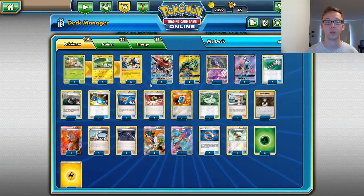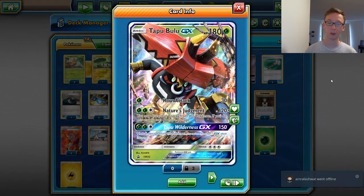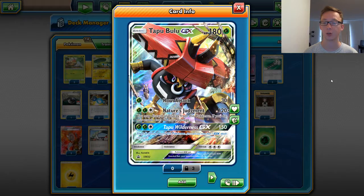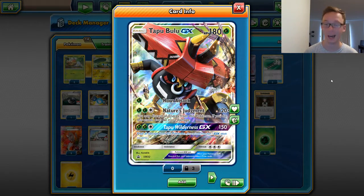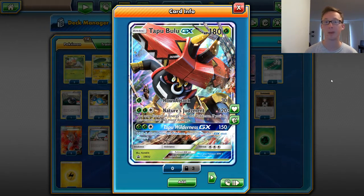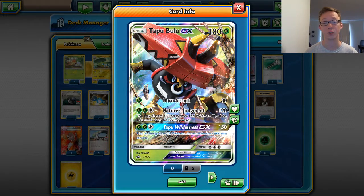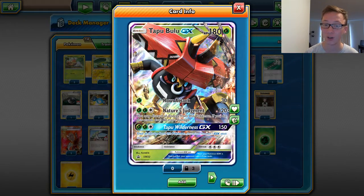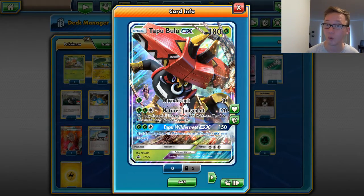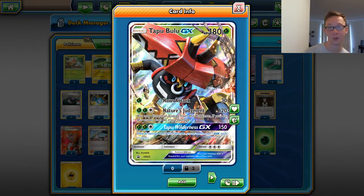We're running a 3-1-3 of the Vikavolt line. Up next is our main attacker, Tapu Bulu. He's got 180 HP, which is pretty decent. For 1 Grass he can Horn Attack for 30 damage. For 2 Grass and a Colorless — which is going to be our main attack — Nature's Judgment does 120, but if you discard all the energies you can do 180. It's hitting pretty hard if you have to. If you discard all the energies, next turn you can attach for turn, then Vikavolt for 2 more energies, and you're back ready to go. The GX attack, for 2 Grass and a Colorless, you do 150 damage and you heal all damage from Tapu Bulu. That's ridiculous — you're healing all the damage done and you're doing 150. I love the GX attack on this card. That is our main attacker, we're running 3 of those.